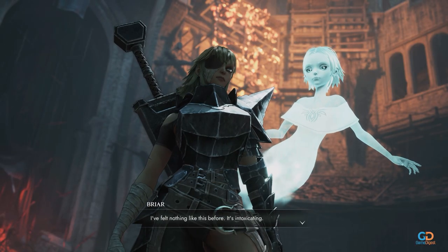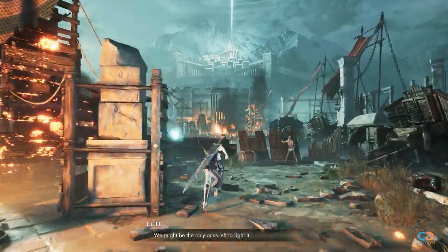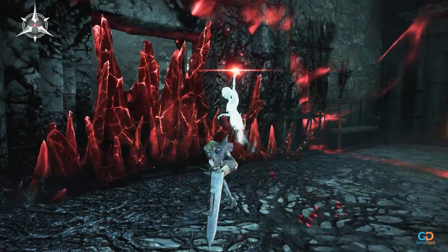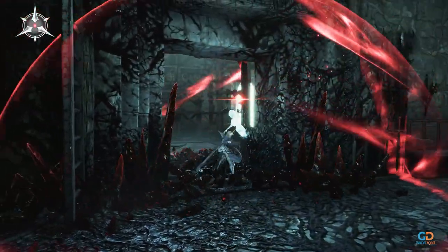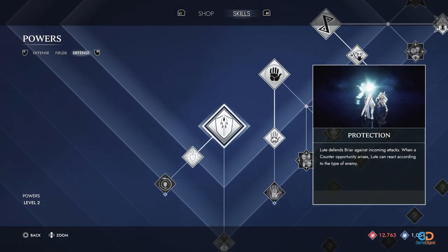1. Let the Hunt Begin. In Solstice, breaking every crate, box, and crystal is necessary for farming Cobalts and Crimson Crystals or Shards, which are used to learn new skills and moves that you purchase from the shop.